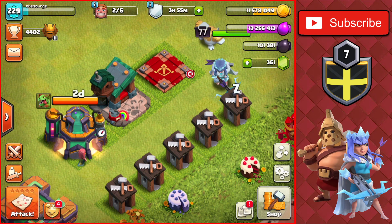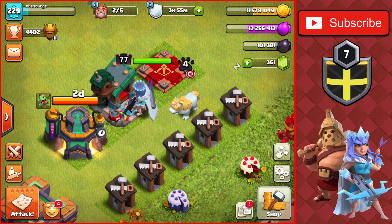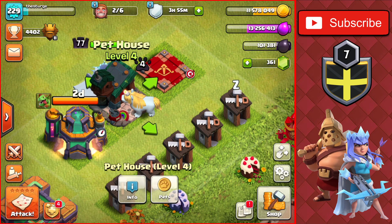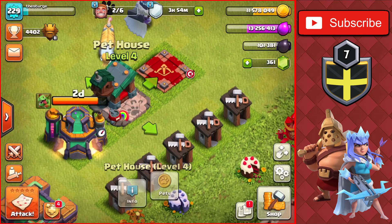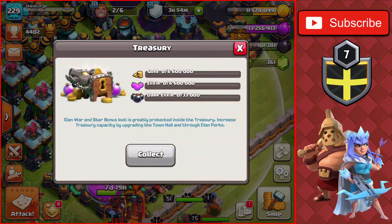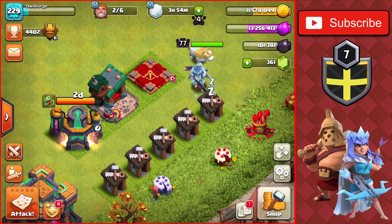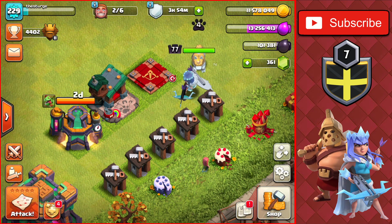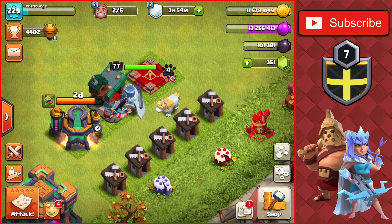Starting off, we're going to have to do one attack because we don't have enough dark elixir to upgrade one of the pets. Today's pet upgrade is the Lassie up to level three — it costs 104,000 dark elixir and right now we have 101,000. I just collected the treasury, which I wasn't recording for, but it was two million gold and elixir — that's why we now have 11.5 million gold and 13.2 million elixir on the base.